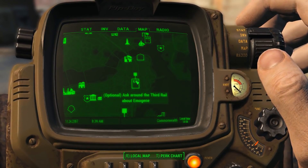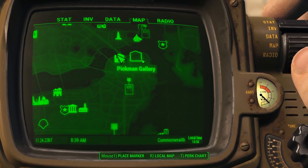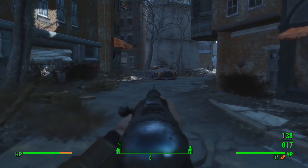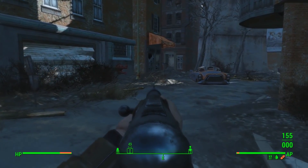The Third Rail is down here. Good Neighbor's not too far away. But we are already close to Pikmin Gallery, so we'll check that out for a little bit. We've currently got the NeverEnding Shotgun — a shotgun we never have to reload, although it does have a limited amount of ammunition. It's got about 150 shots right now, so we need to find more shotgun shells.